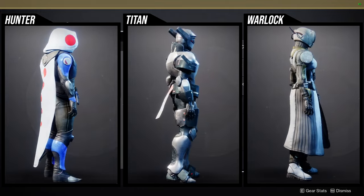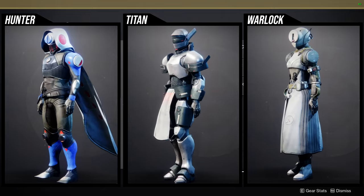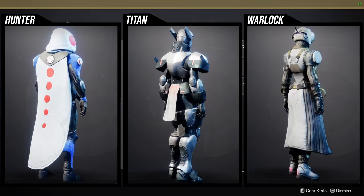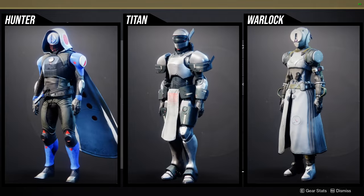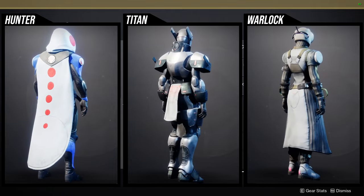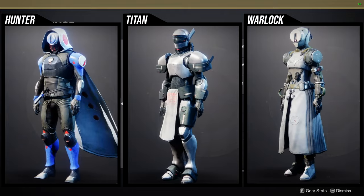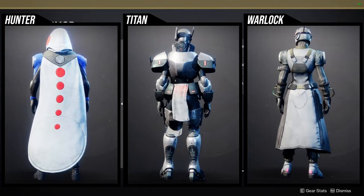For Titans, if I remember correctly, this is the Mimetic Savior set. I like pretty much everything but the mark — the boots have a place, the chest piece has a place, the arms and helmet all have a place. Just be aware that the red specs throughout the armor don't change color.